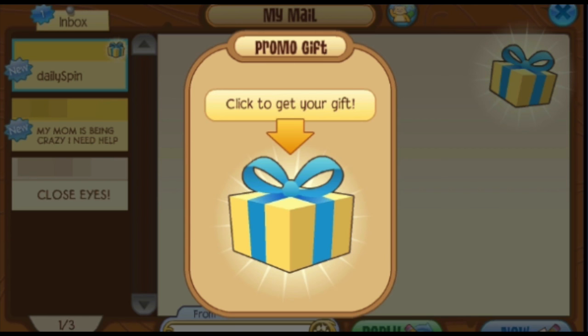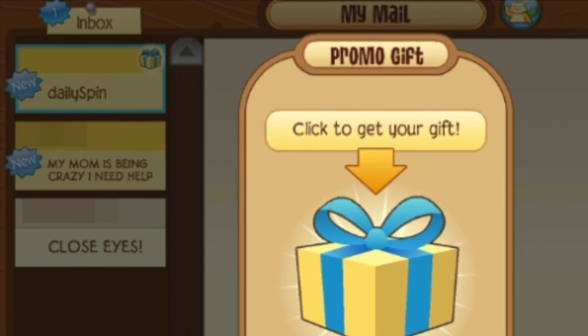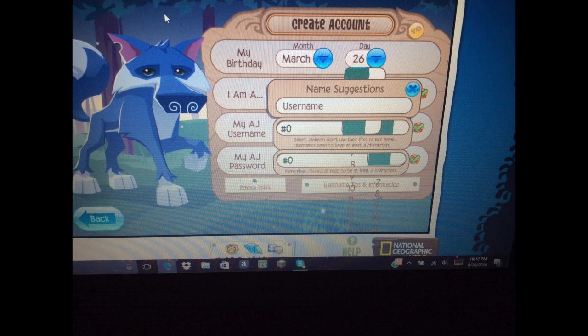This is a pretty common glitch, but there's something special about it. If you look closely at the actual Jammagram, you'll notice that the subject says 'daily spin.' So is this the gift from the daily spin being given through the Jammagram? What in the world? Also, this jammer was trying to create a new account when this happened — you can notice the little screens and the check marks and X's next to the names.